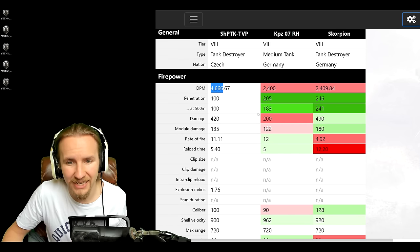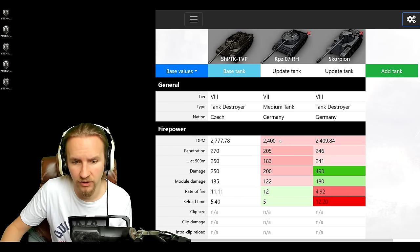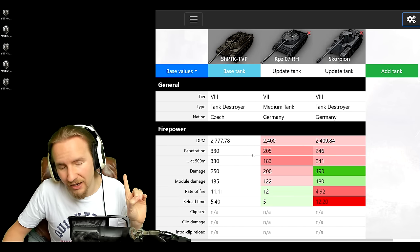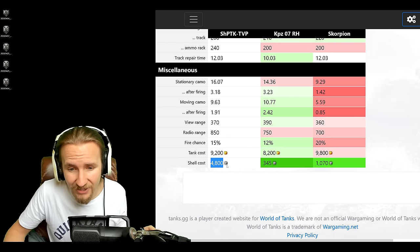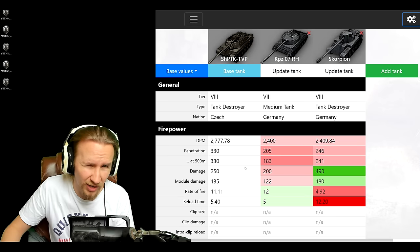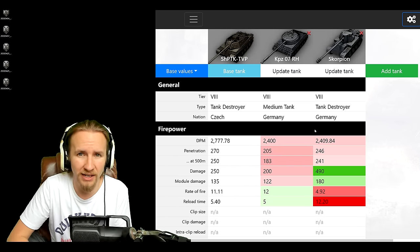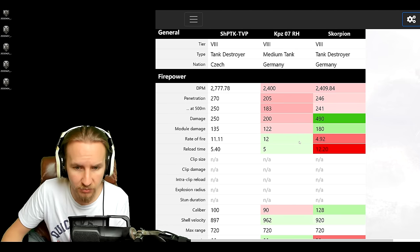With Intuition in the game now it's easier than ever to use HE, so it's definitely an ace up the TVP-100's sleeve. This vehicle also has HEAT rounds with 330mm penetration — incredible in itself — but at 250 alpha damage and 4,800 credits per shell, you are hemorrhaging credits firing gold. You can go through the front of a Maus with HEAT, giving it arguably the best penetration of any tier 8 tank, but simply outrageous firepower overall.